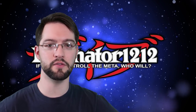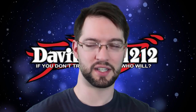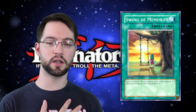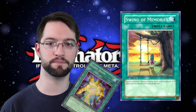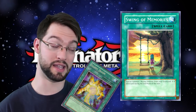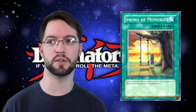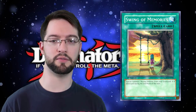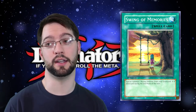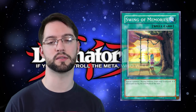Number 7 is Swing of Memories. This normal spell card targets a normal monster in your graveyard and special summons it, but destroys it during the end phase. It's basically Silent Doom, which also came out in this set — the difference being Silent Doom summons only in defense position but the monster doesn't die. This one probably has more applicability since you can put the monster in attack mode, attack with it, and then in main phase two link it away or do something with it. It's a free summon from your graveyard.